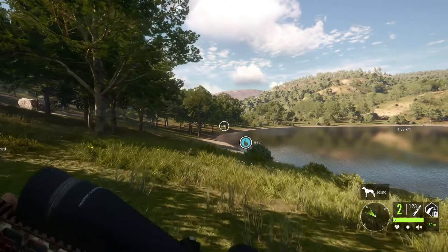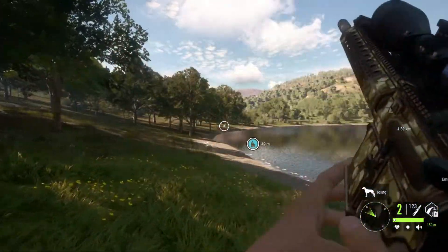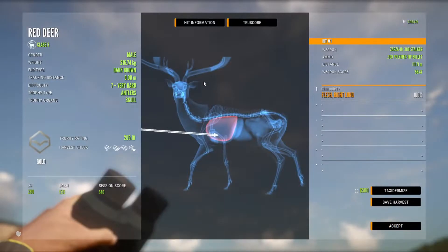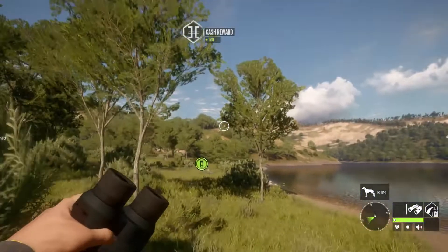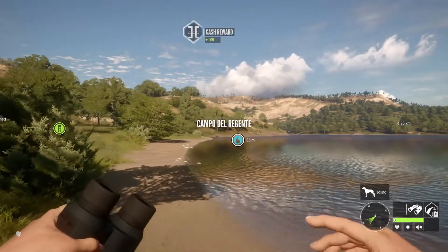We'll probably only show the level seven. Three Red Deer towards our total. Here's that little seven - just a 205, still a gold. Nice medium sized Red Deer. The other one's laying over there - we'll go pick him up and head to a new lake.